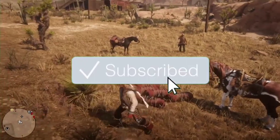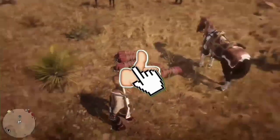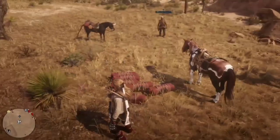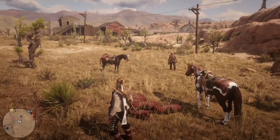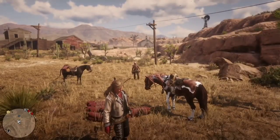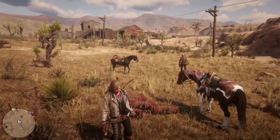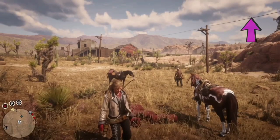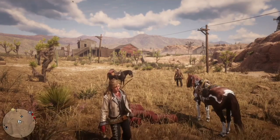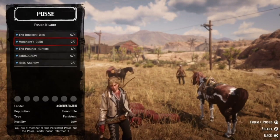Hey, what's up bros, NZG here, welcome back to another Red Dead Online video. I haven't uploaded this method yet - this is the mass duplication glitch, the first time you'll be seeing this on YouTube. I am the founder of this glitch, and a couple of my mates helped me find it. It uses the carcass duplication glitch to get all these pelts - I'll link that in the top corner. You want to get a whole bunch of pelts because this mass duplication works with pelts, and you want to be in your friend's posse.